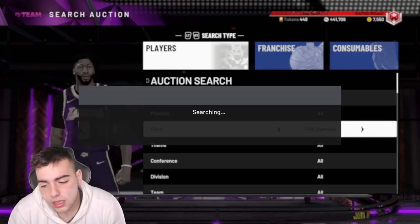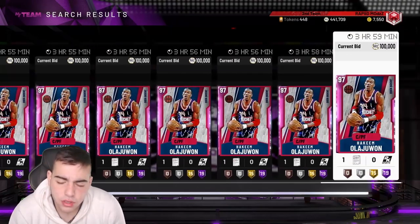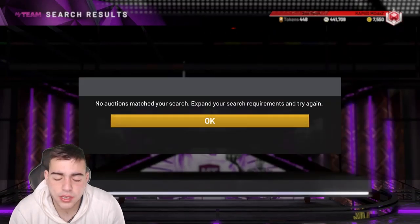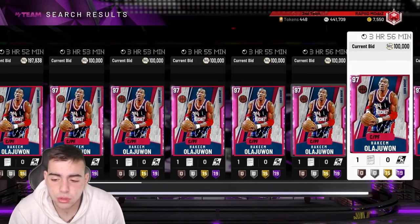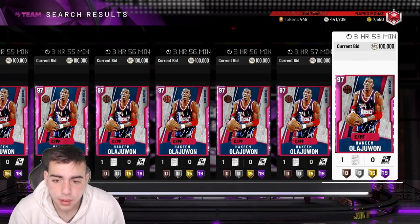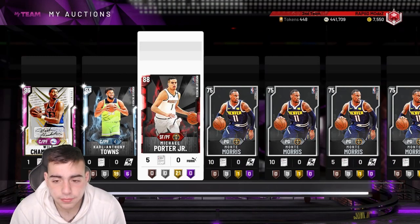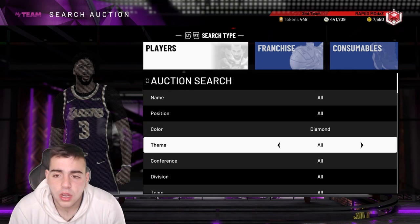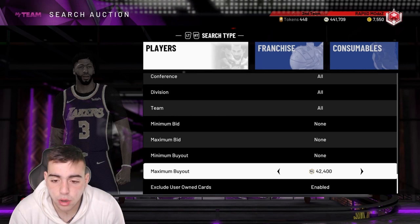Let's see if there's a KAT on the auction right now. Usually on Tuesday when they drop content, everything goes back up Wednesday and Thursday because everyone's in school and no one's really playing the game, so everything does usually rise. I'm going to say sell, but I'll also go over most of the things you should buy.